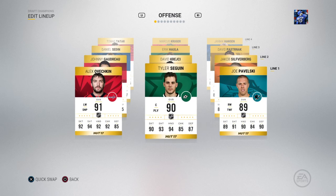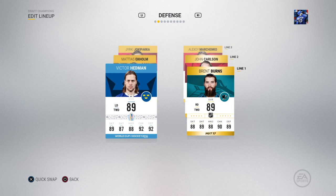Look at that card — looks pretty nice: 89 skating, 87 shooting, 88 hands, 92 checking, 92 defense. I don't know if it's like a plus-one stat to everything, so even like his face-offs or poise go up by one — kind of not very useful stats for a player like Hedman. Or do some stats go up by three and others don't go up, balancing it out? That's what I'd like to know.